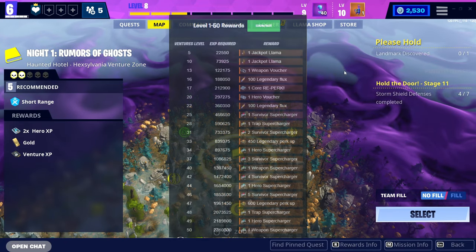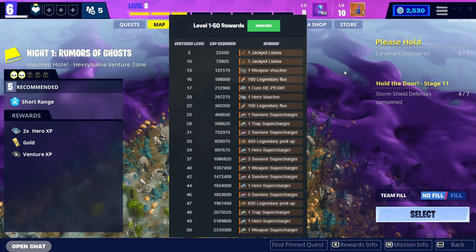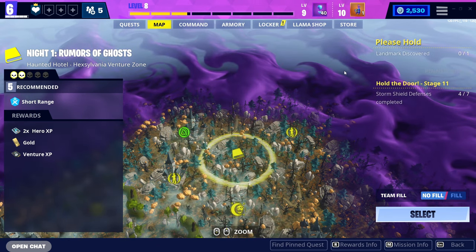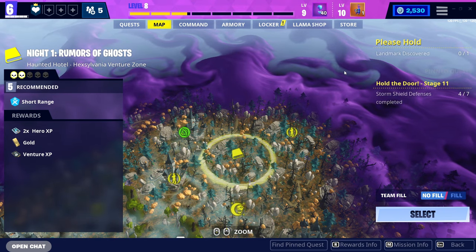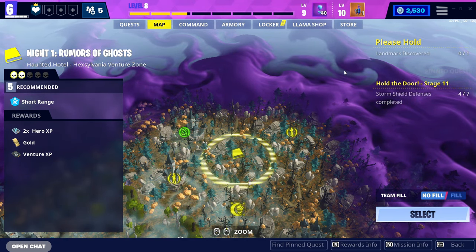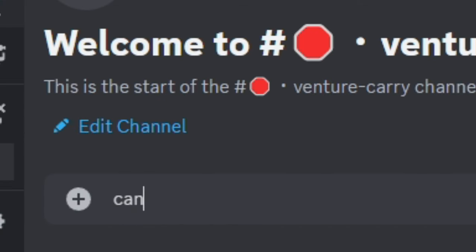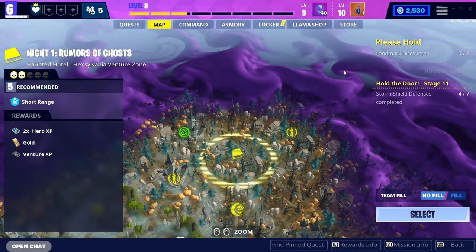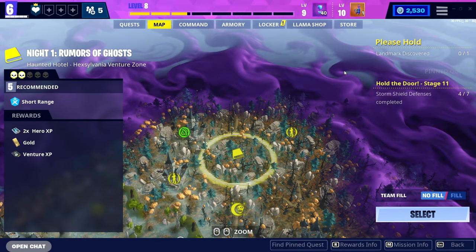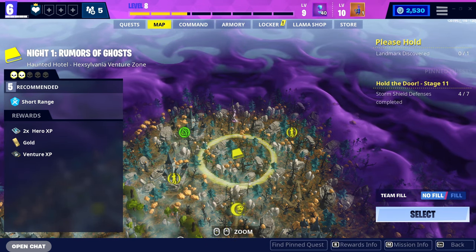The image I'm attaching on screen right now shows all of the rewards for Ventures — feel free to pause the video. As you can see, the first Legendary Flux is at level 16. A lot of you are probably thinking that's so far, but it actually isn't. If you join my Discord server, we have a specific channel for this — higher power level players can help you get the Flux you need in as little as 30 minutes.